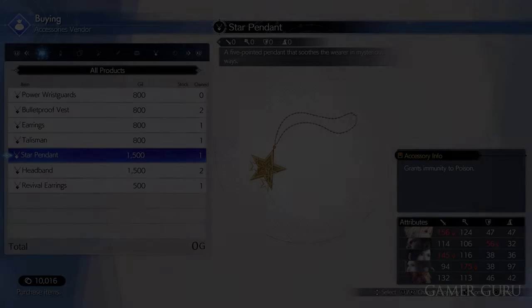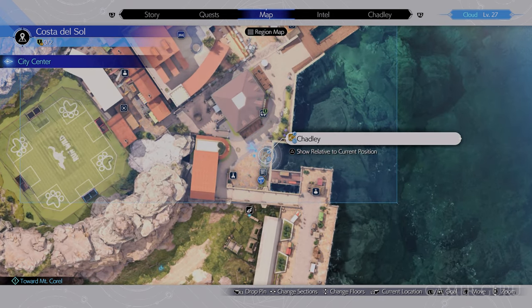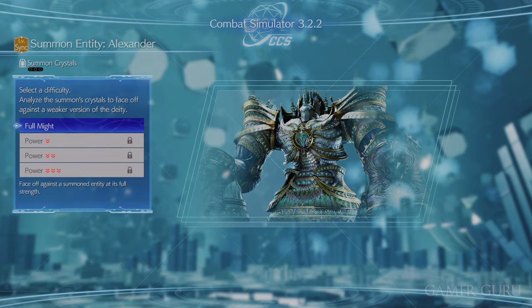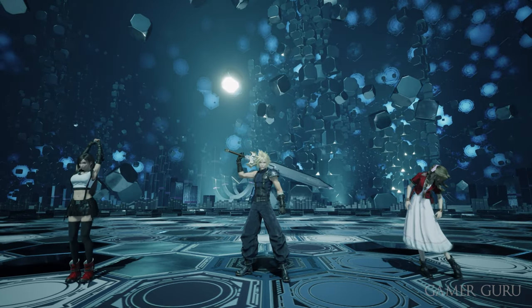If you're feeling brave, you can actually unlock the Alexander summon as soon as you get to Costa del Sol in chapter 6 by talking to Chadly and doing the combat challenge, which is available as soon as you arrive. However, since we don't yet have access to the divine intel to weaken Alexander, it's going to be a pretty tough fight unless you play on easy or are overpowered, but you can unlock him if you wish.